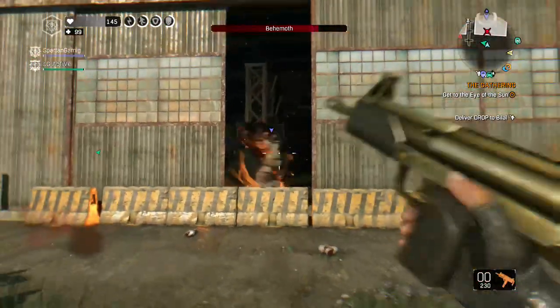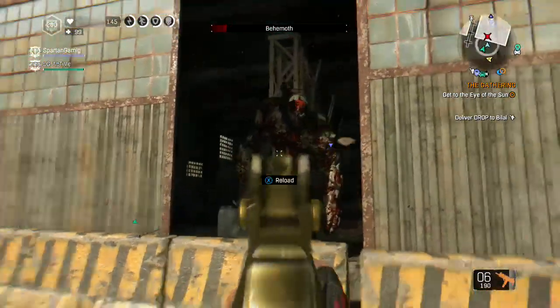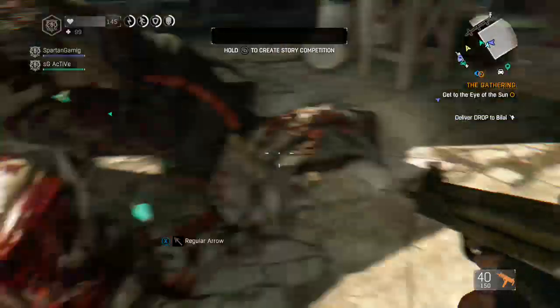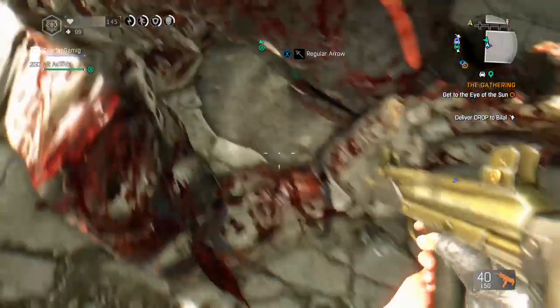I got his front chest plate off. And we're going to take him down now that we have his armor off — he is dead. He is just absolutely squishy without his armor. Does kind of look like grandma's pin cushion over here with all these arrows in him.